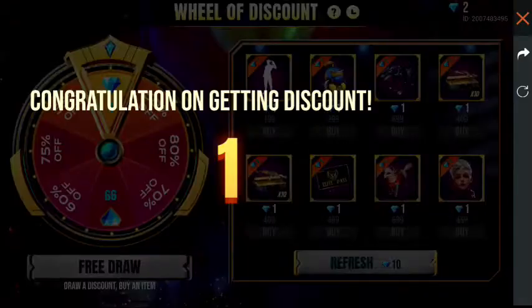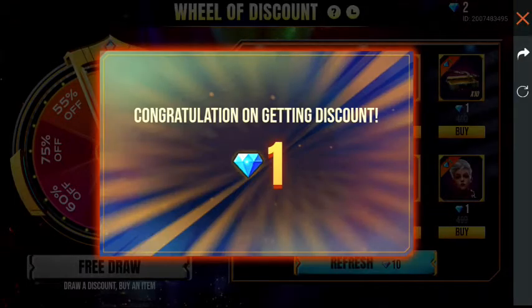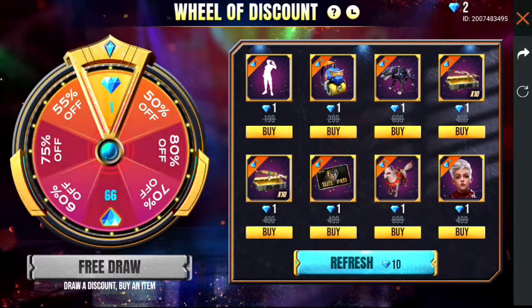Now, we have a congratulations on getting discounted. This is the only one character. He's got a light boss. He's got a new level.